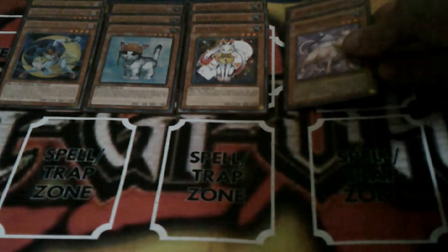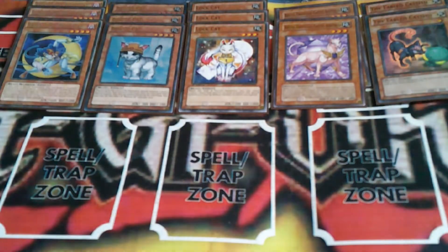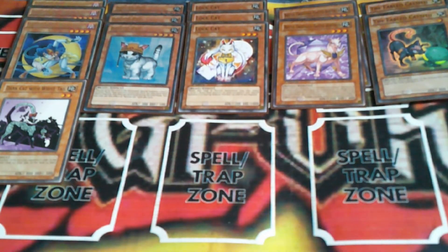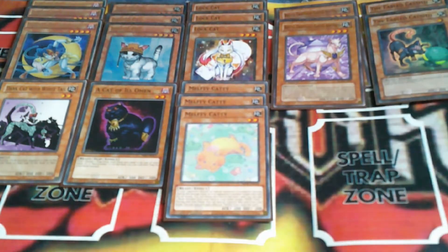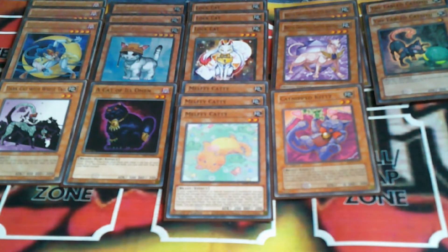Then three copies of Crystal Beast Amethyst Cat, then two copies of the Fabled Cat Sif. Then one copy of A Dark Cat with White Tail, with a tricky effect to pull off — returning two monster cards on the opponent's field and one on mine. Then A Cat of Ill Omen. And then one of my favorite main deck cards, Nelfi Catty. Then Cat Nipped Kitty — its effect was only ever applied once, which is that this card cannot be attacked if there's another beast type monster on my field, and it makes the defense of one monster on the opponent's field zero until the end of the turn.